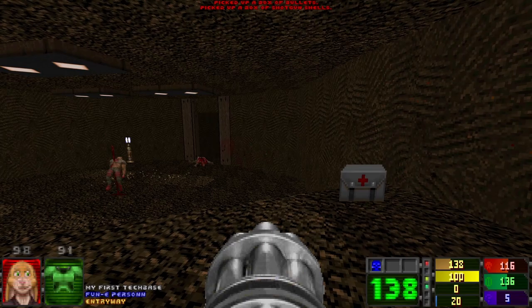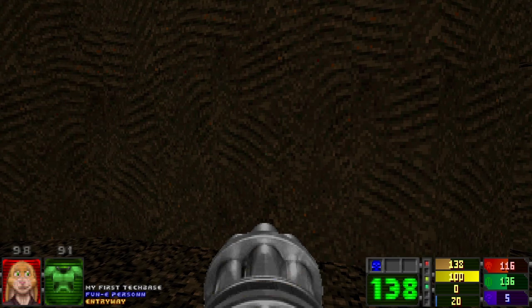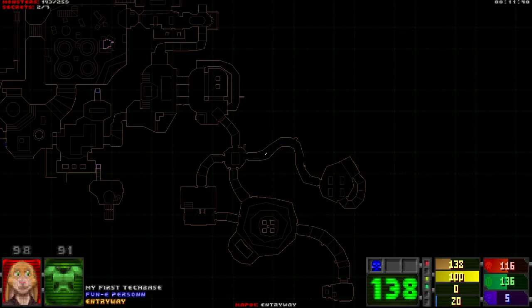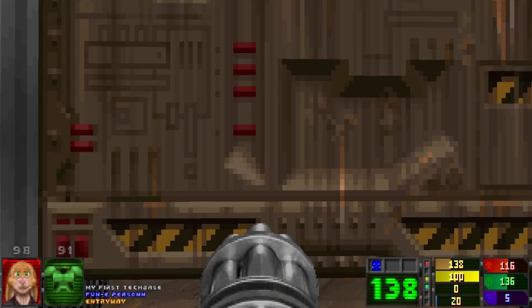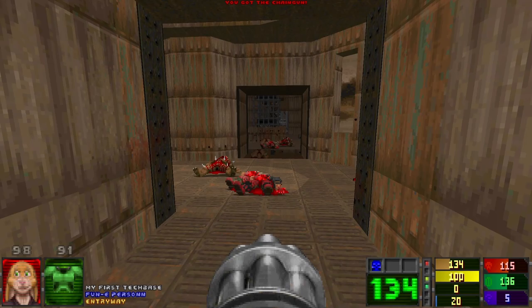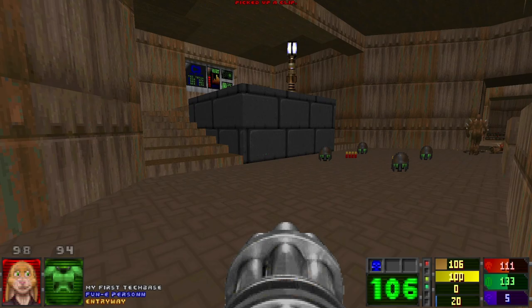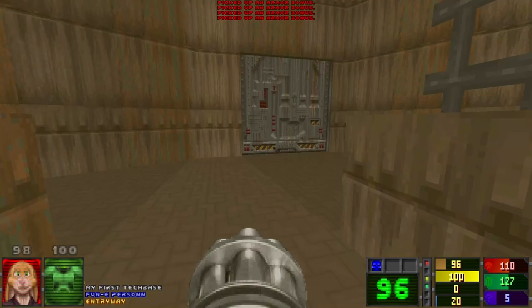Maybe, maybe — maybe don't listen to me at all and don't change anything. That looks like some kind of secret. It's not, but why is it not showing up on the automap? I can hear some more enemies. I think I just missed him the first time. This is a really good first map.